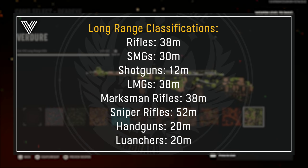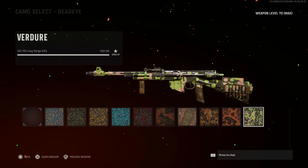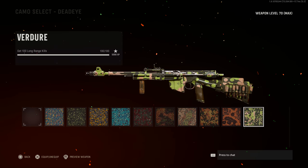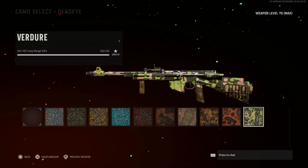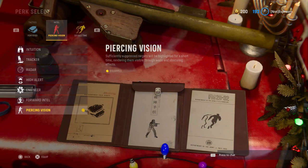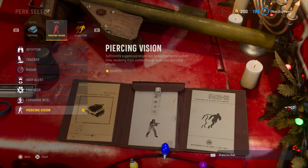Long range kills vary by weapon class: rifles need 38+ meters, SMGs 30 meters, shotguns 12 meters, LMGs 38 meters, marksman rifles 38 meters, sniper rifles 52 meters, handguns 20 meters, and launchers 20 meters. The trickier ones are SMGs due to lower bullet caliber meaning less damage. The best way to complete these quickly is in hardcore. I'd recommend sacrificing KD and playing hardcore Das Haus — mid-map end-to-end is long shot material — and run Piercing Vision to see enemies through smoke and explosion dust.